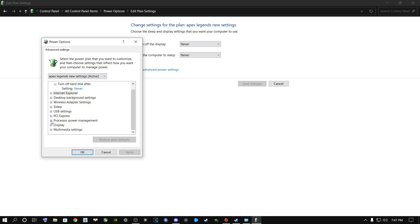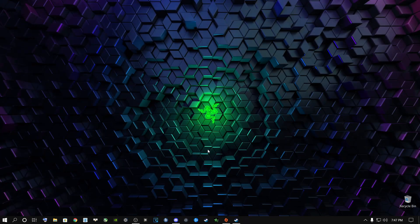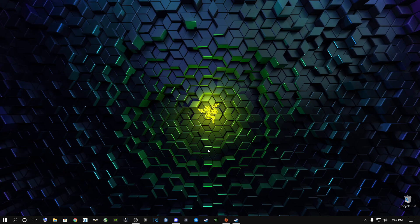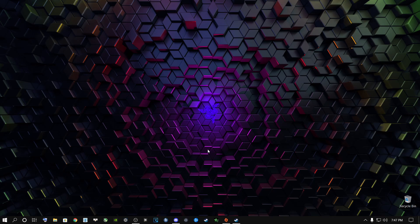Scroll all the way down to Processor Power Management. Go to Minimum Processor State and change it to 100% — just type it in. Do the same for the Maximum Processor State and click OK. Once done, close out of this. You've now created the best power plan for your graphics card and for Windows in general.